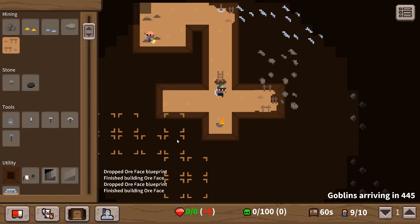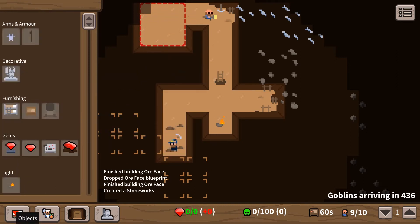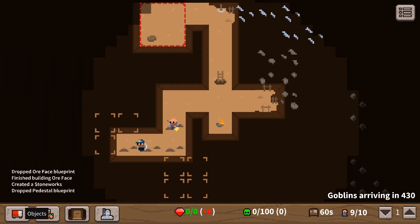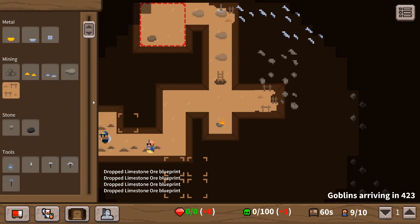There we go - that means I can do another room over here. Hopefully I can squeeze another room in. We should be okay building that there, it shouldn't break the room anyway. Let's build a stoneworks up here quickly - stick a pedestal in there. Now I need to start adding limestone, so I'm going to add a load of it. Keep the miner busy.